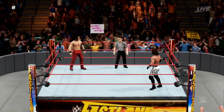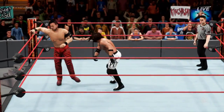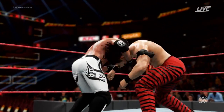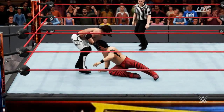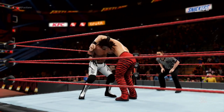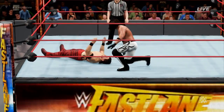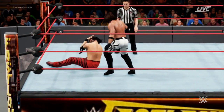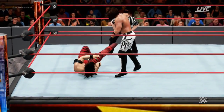Here we go — Styles, Nakamura, match is underway. Styles with the early advantage here. Remember, AJ Styles is ranked 78, with all of his attributes at 65 giving him a 78 overall. He has all three levels of his abilities. And Nakamura's completely maxed out but has no abilities whatsoever.